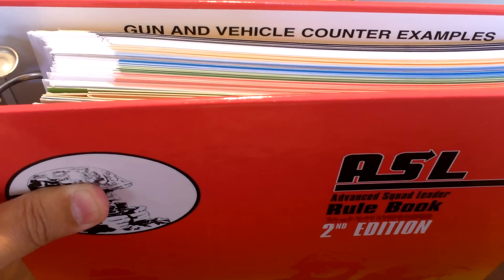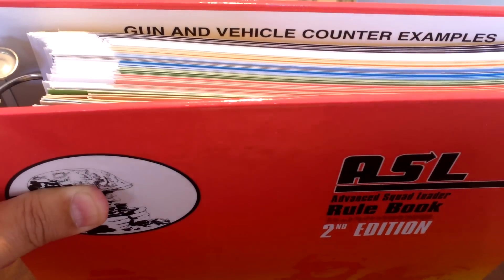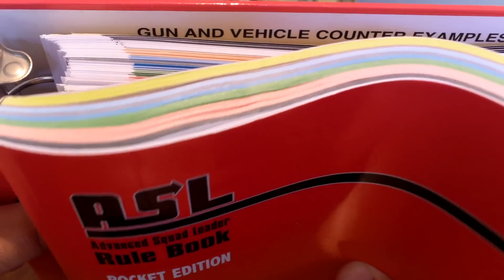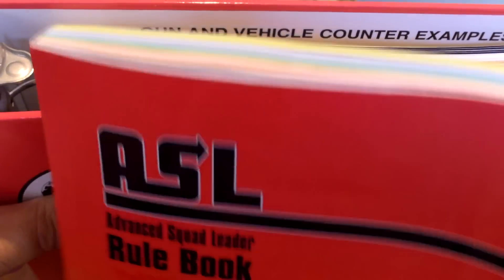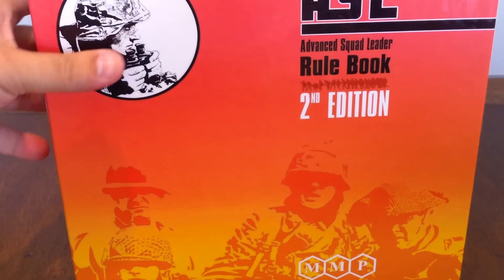Here's the top of the original rules — maybe I'll call them the primary rules. The three-ring binder, you see they're color-coded on the top? Well, so is the pocket edition, color-coded for each chapter. The pocket edition, of course, is flimsy — it's a paperback book, whereas the original rules are in a hard binder.